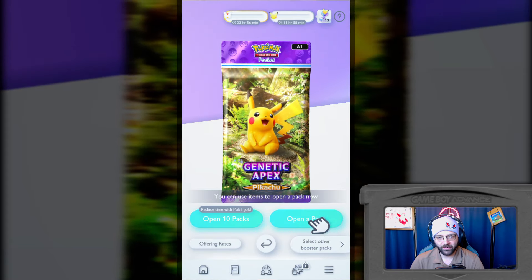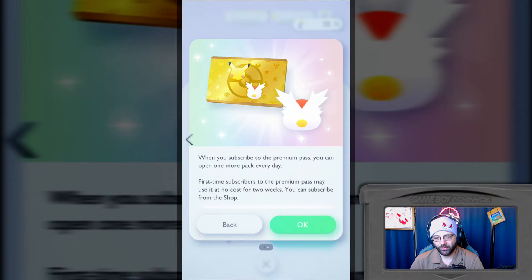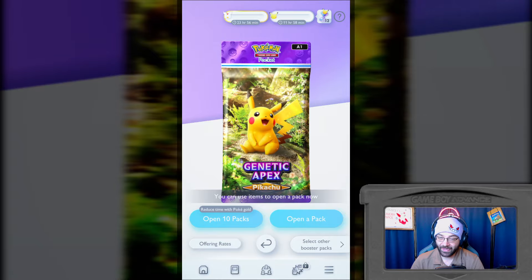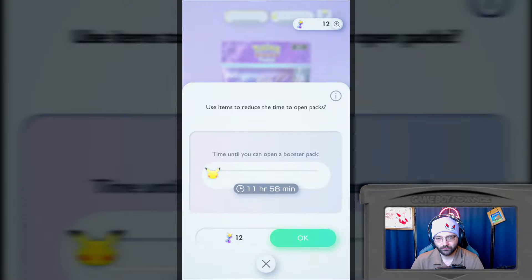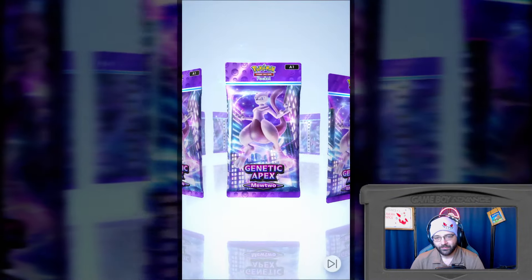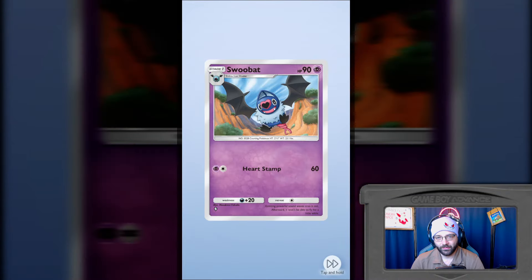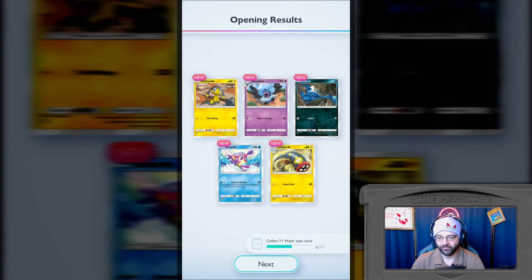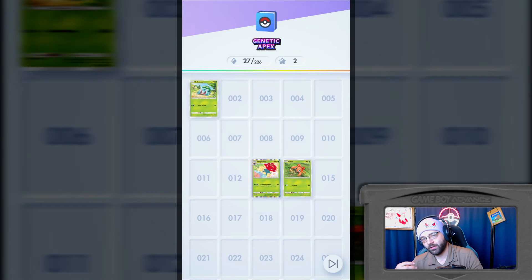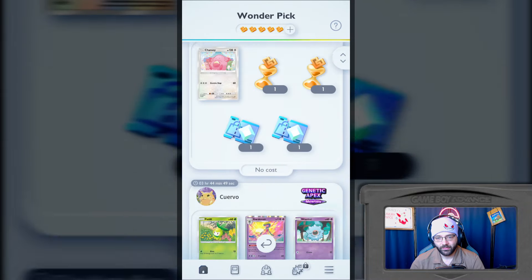I can open multiple packs in a row with Pokey Gold. One pack hourglass reduces the time by one hour. So I have 12, which is enough to let me open one more pack. Well, if we're going to do that, we're going to go with the Mewtwo. There you go - all 12 of my time boosters. Mewtwo time! Swoopat, Zubat, Brushix, Electrike. That was worth all 12 of my time boosters, I'll tell you. Add them to my decks, because I want to see that after every pack I open.